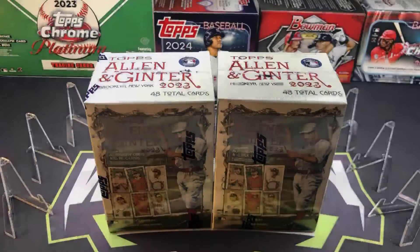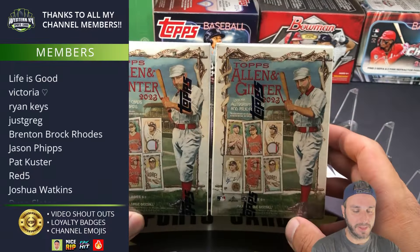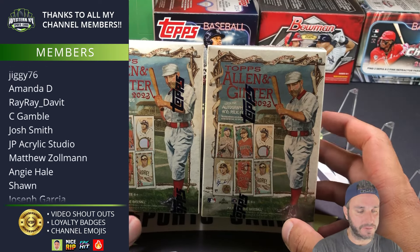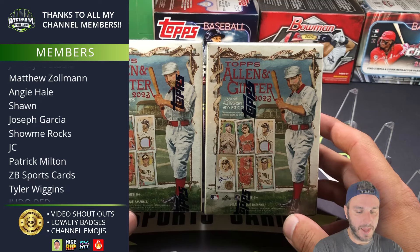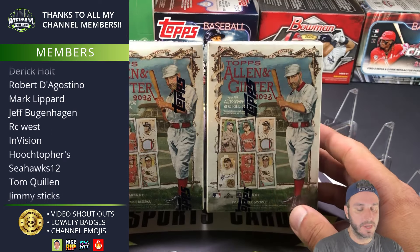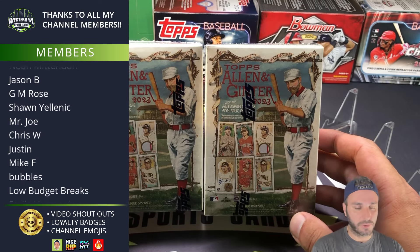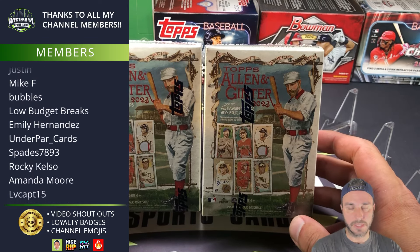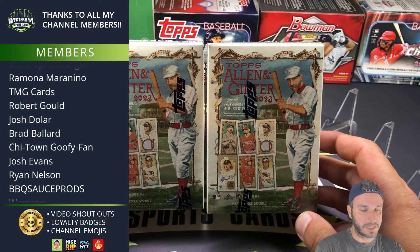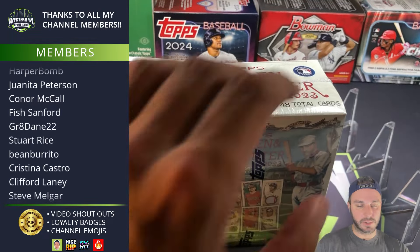What is up everybody — yesterday was 2023 Stadium Club, today is 2023 Allen and Ginter, and instead of just doing a two-blaster rip we're gonna do a profit challenge with this. Allen and Ginter is a set that I don't really open — I'm not a huge fan of it. I did have two blasters laying around though, and we're kind of going through a lull as we all wait for Update to come out, so let's do some fun stuff.